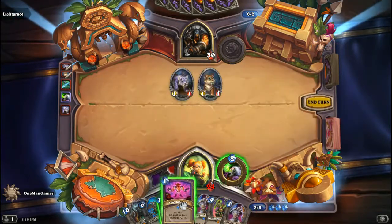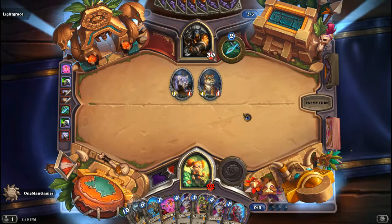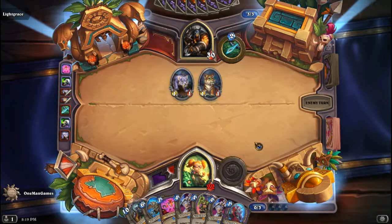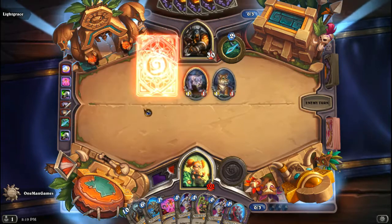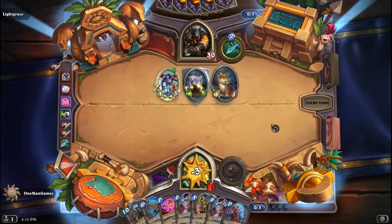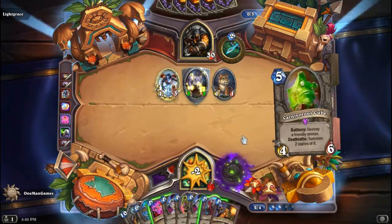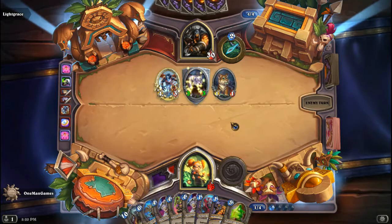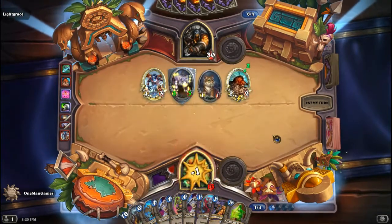I'll be surprised if out of 5 matches we get even 1 win. Alright we buff down N'Zoth, it's a very slow play. Not sure whether we should play Spirit Singer Umbra by itself — I don't think we should, cause it kind of ruins our combo. We're definitely not winning this I think. Even if we Hellfire we will lose — we have no heals.